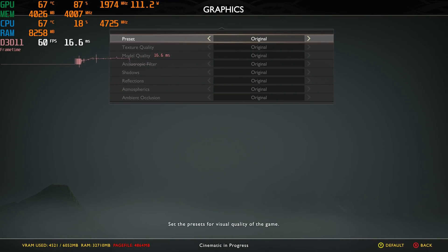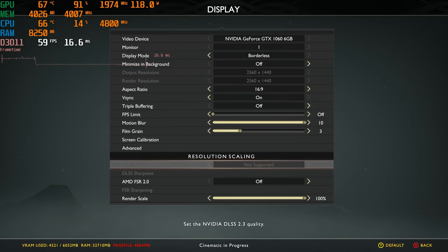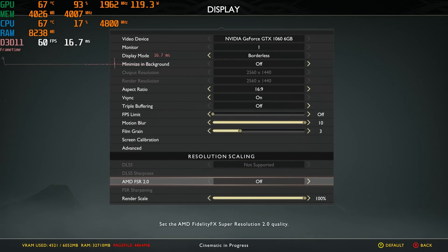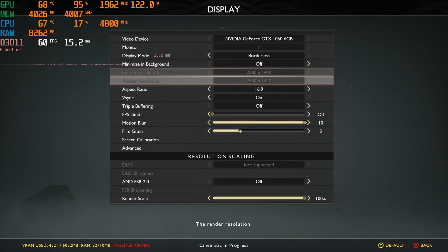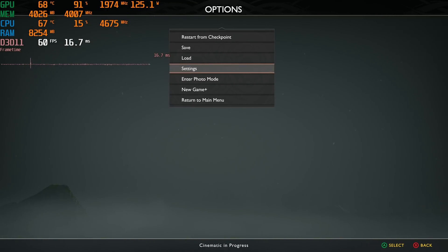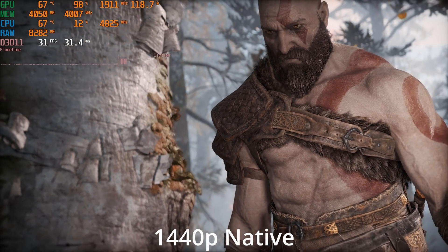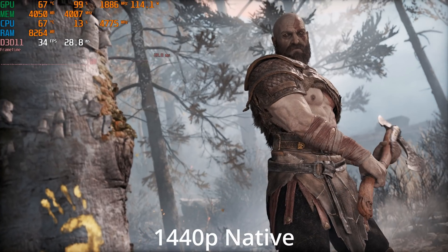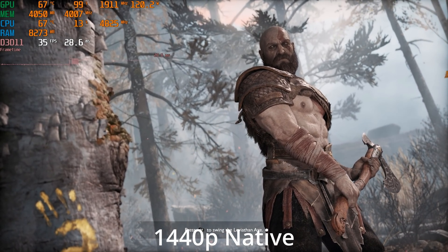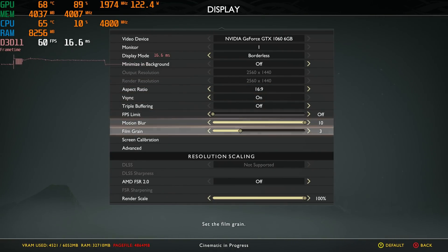Let's take a look at the initial graphic settings. We're at the original graphics settings, the same as the game initially launched on PS4. Currently I do not have FSR 2.0 turned on, and we're trying to run the game at 1440p. I have a feeling we're not even going to maintain 30fps at these settings. So there's the native image quality, and this is not one of the more demanding scenes in the game, but we want to see if we even get a benefit from jumping in to FSR 2.0.